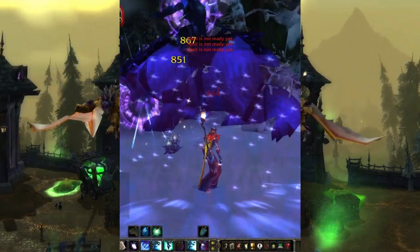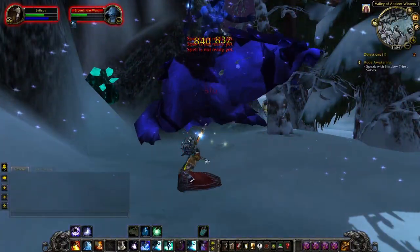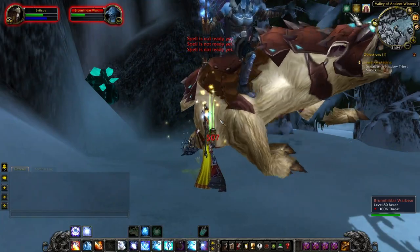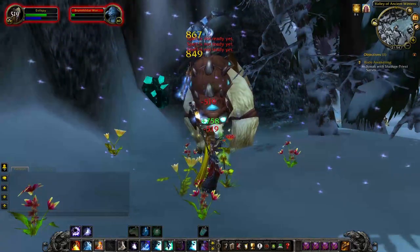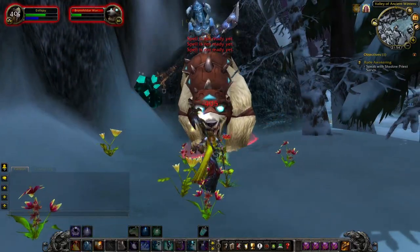Lifeblood is also a really cool benefit of herbalism. This is a little heal over time spell that you get from being an herbalist. It's a nice heal that comes in handy in a pinch. It's not the strongest thing in the world, but it's definitely useful if you're dying.